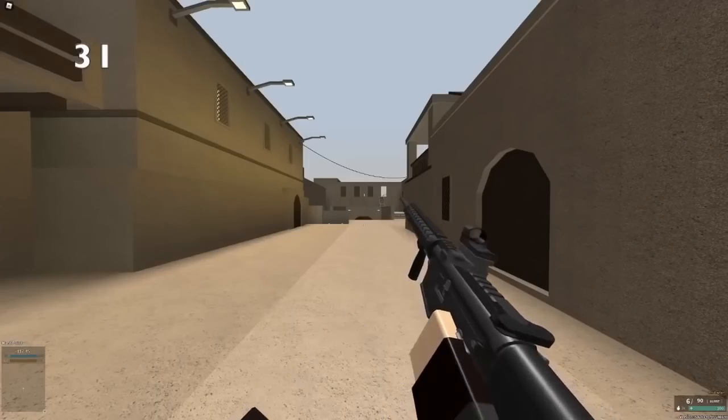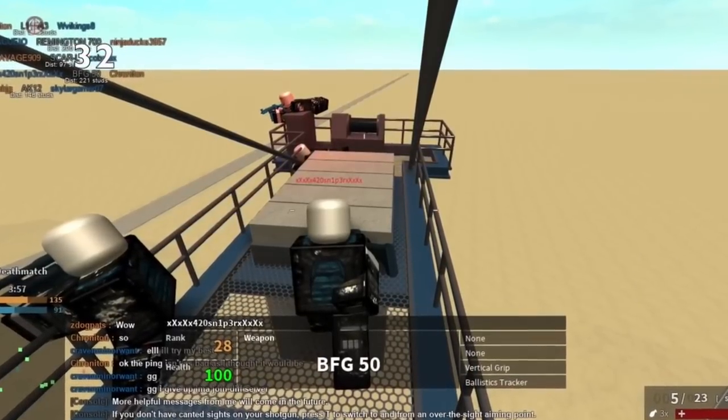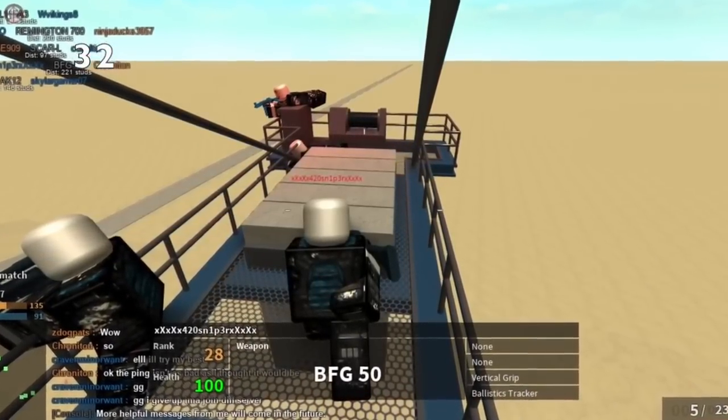You can cancel a reload by just pressing left click while reloading. A lot of people might camp on Crane, but it's not actually that good to camp on. Yes, you can see a lot of the map, but people will shoot back at you very easily.